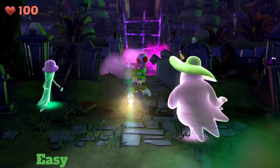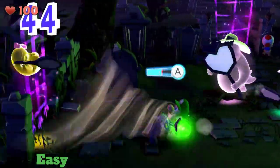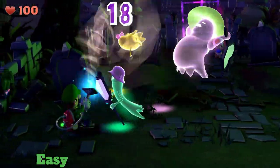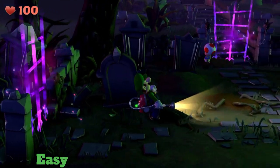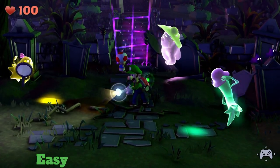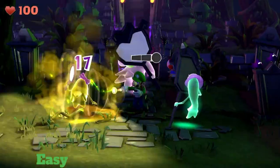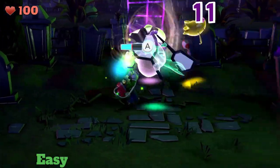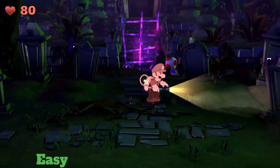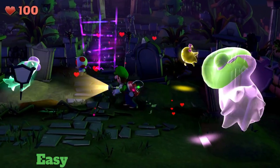Lastly for the easy category, we have the three sisters from Luigi's Mansion 2. These are just annoying — the first time I tried to defeat them, I died. The way you have to defeat them is flash them when they take down their mirrors so they don't block their face anymore. But it's annoying when they can also hit you at the same time.